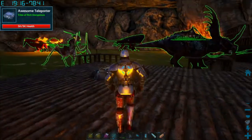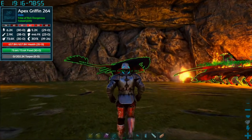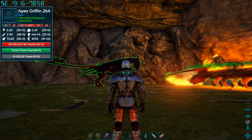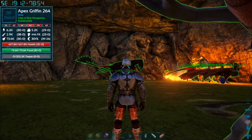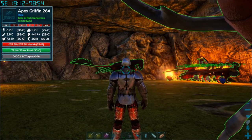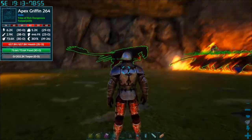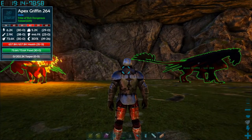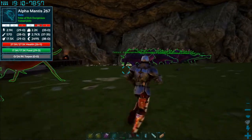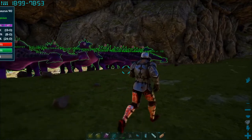The big thing I did was I tamed an apex griffin. You guys saw me tame a fire griffin already. The apex griffin, even though it's a higher tier, it's actually easier to tame than the fire griffin because he's not spitting fire all over the place - you just lure him into a trap. We're going to be taming a fabled griffin corn this episode, and that's going to be even harder than both the fire griffin and the apex griffin.